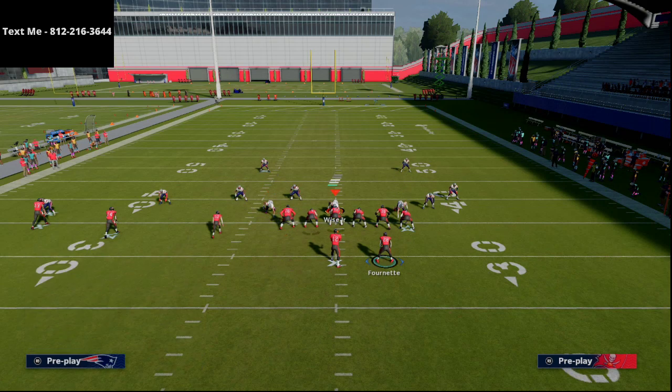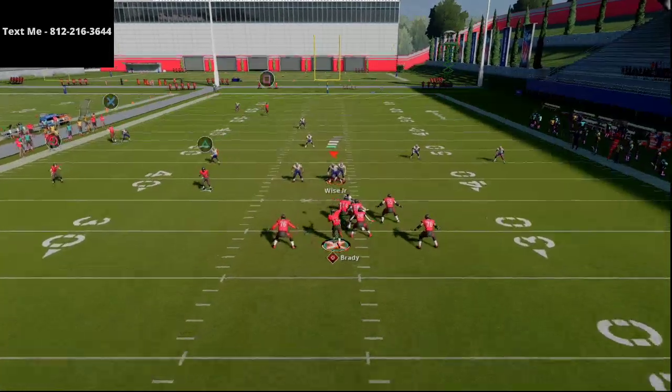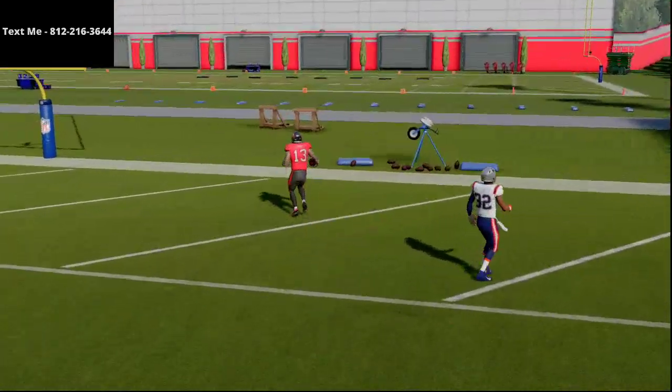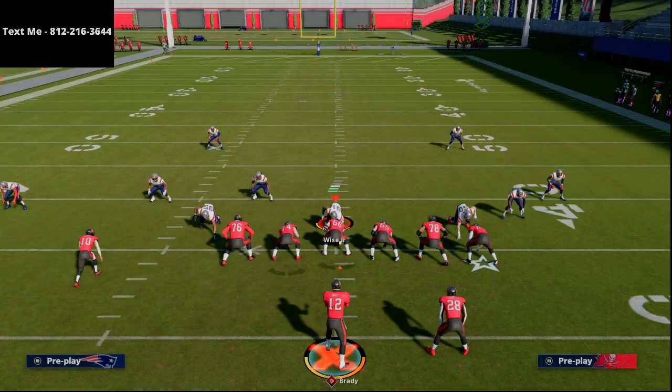In our New England guide we're breaking down more than just this formation. This is probably our number-one formation, but we have several others as well — gun bunch, talking you trips, slot split close, gun spread, and trips tight end flex, which I think is a very slept-on formation this year. If you want more information about the eBook, shoot me a text.